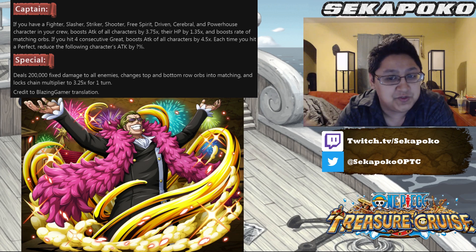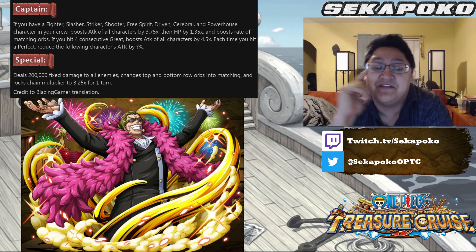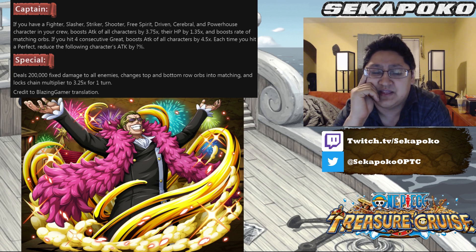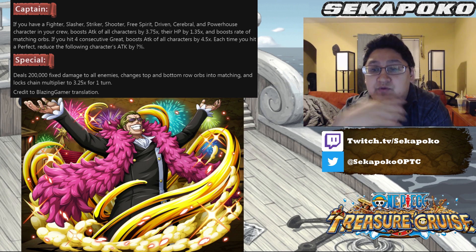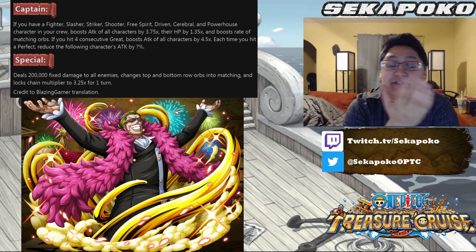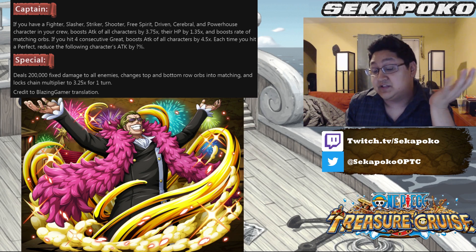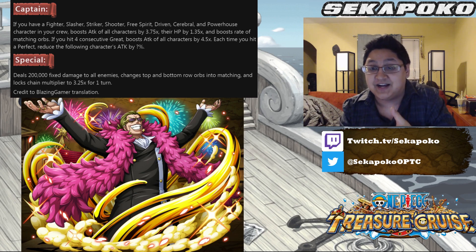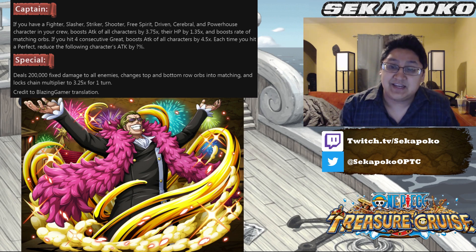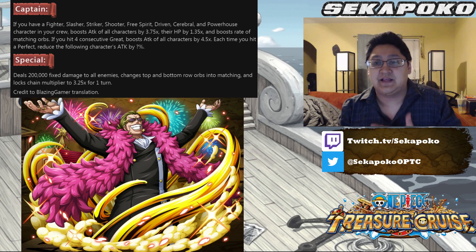I'm assuming that Gild Tesoro is cerebral or driven. What's nice is that he does pair with the new G4 Luffy, so if you have Gild Tesoro and wanted to use G4 Luffy, you can actually pair them together. You can hit the fighter and free spirit class on one, and then probably driven and cerebral on the other. So that's four of the six classes done with just those two units, and that part's kind of nice.